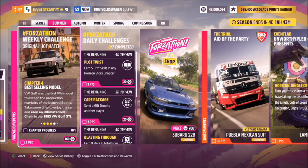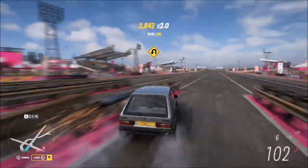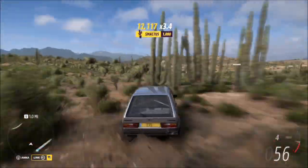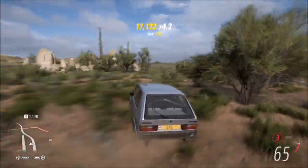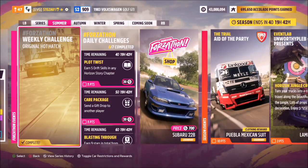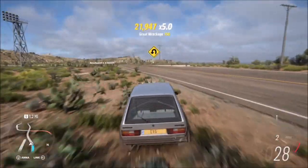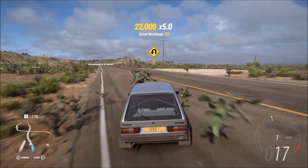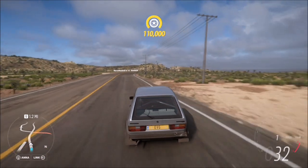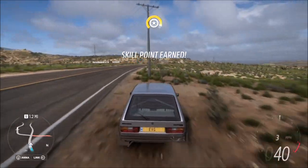The final challenge wants you to earn an ultimate skill chain — really easy to do. I'm speeding the footage up here. An ultimate skill chain is about 15,000 multiplied by about four, and you'll see it pop up. As you go through you'll get awesome speed chain, great speed chain, and then ultimate speed chain. Just keep racking up skill score until the achievement pops confirming you've completed the Forzathon challenge. Do it near the airstrip by the speed zone — there's loads of things to smash into.